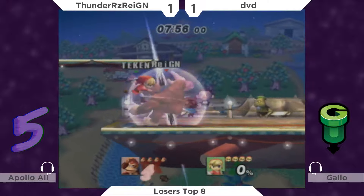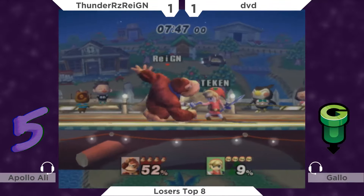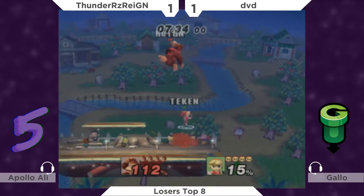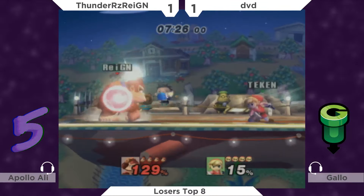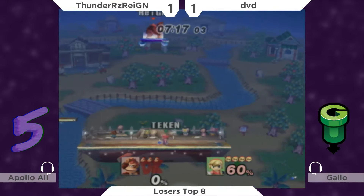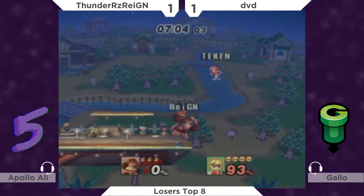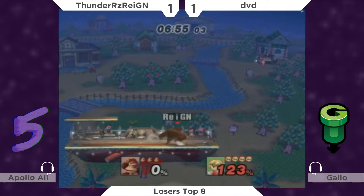Run-up grab right off the bat — I don't know where these grabs are coming from and I love it. DVD's use of his toolkit has been really impressive as well, threatening the shield with jumps and jabs, forcing options. You could see Thunders missed a few shield grabs because of that spacing. But we're not seeing that perfect punish game that Thunders optimizes with DK — amazing at the punish game, crouch-cancel game, keeping it simple but knowing the reads. That's why DVD was up three stocks to one but Thunders brought it back so quickly.